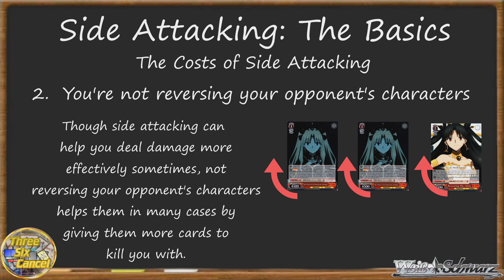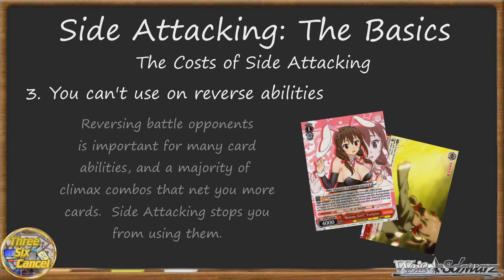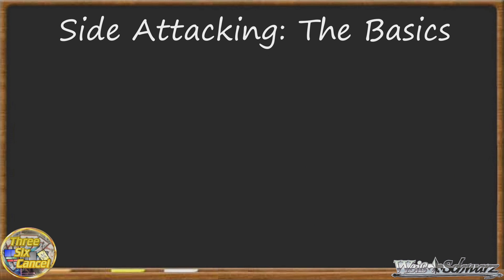Finally, another cost to side attacking is that you deny yourself any on-reverse abilities your cards might have. There are plenty of characters that do things when they reverse a battle opponent, and this often nets you some sort of advantage. Side attacking obviously denies you any of that, so consider it carefully if you're thinking of side attacking with one of those characters.